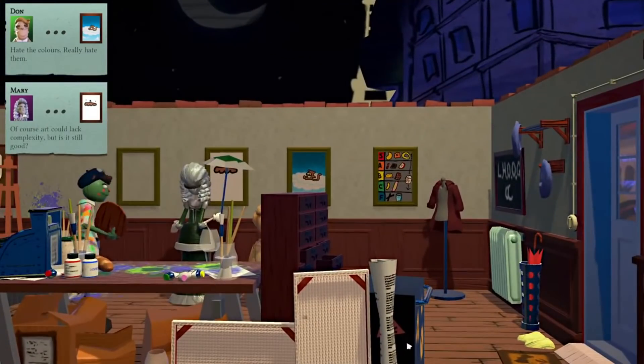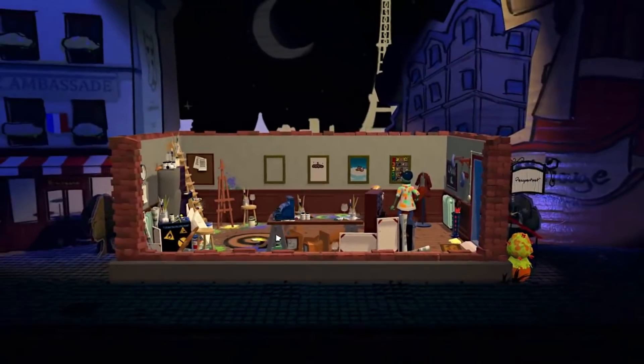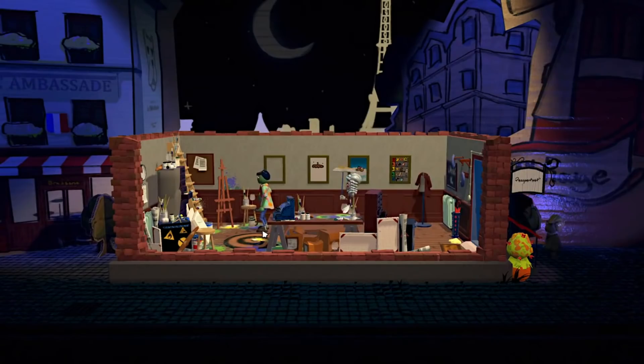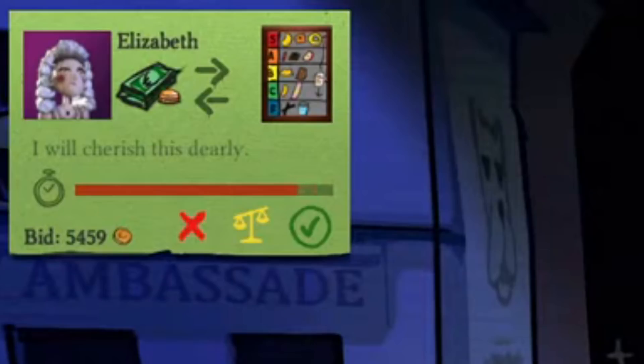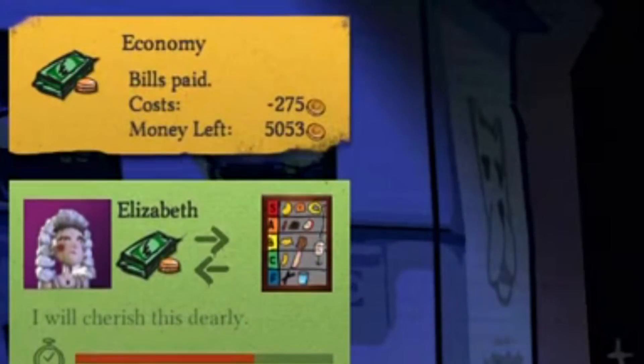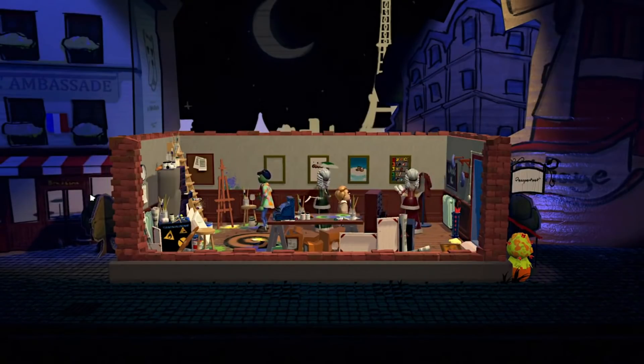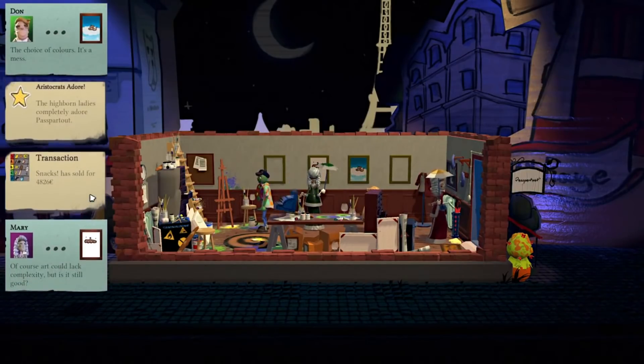We're gonna go ahead and sell the snack tier list. Snacks! Let's see what it sells for — hopefully a fat stack. Too complex? That's the idea, I'm trying to pander to the rich ladies. Give it a peek, please. Oh my god, she will not even look at a painting. Oh there she goes. Five thousand four hundred and fifty-nine dollars. Let's try to bump it up. Oh, we never win those — I shouldn't have done that. I have terrible luck with bartering. That's a lot of cash though.